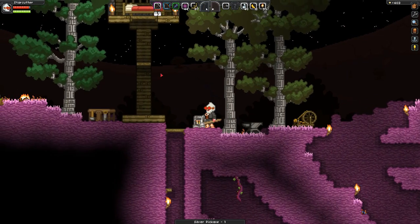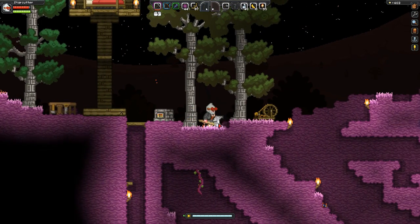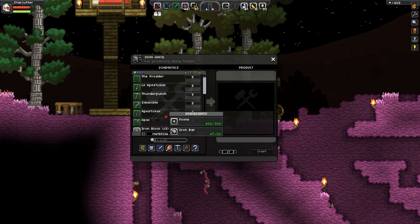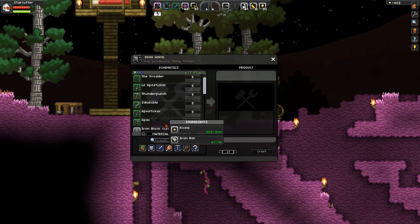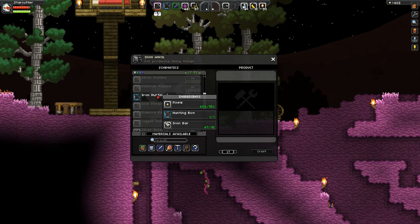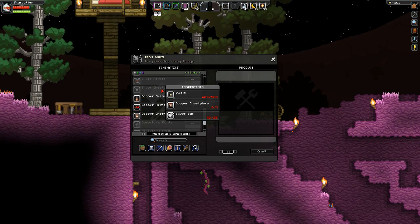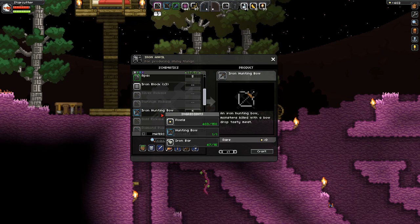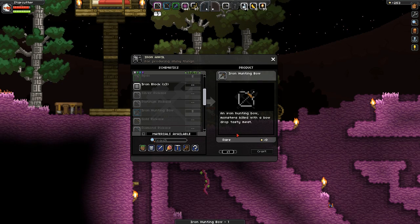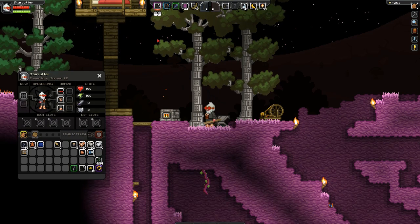The silver pickaxe does seem faster. We'll test it out once we get a little deeper. I have 400 pixels left. I was thinking about making the ape sticker, or perhaps the prodder with the spear motion. We also have the iron hunting bow — might be a good idea to upgrade our bow. We don't have enough silver to upgrade our armor, so probably best to upgrade our ranged attack in case we need it. That leaves us with 250, which means we don't have enough to make any of that. Our decisions have been made for us.